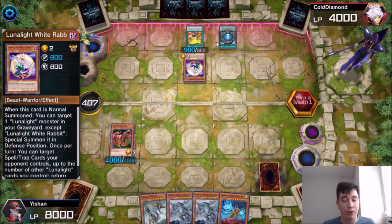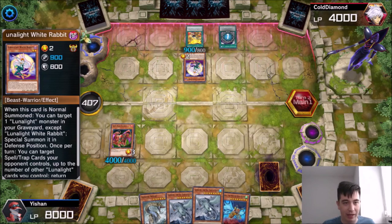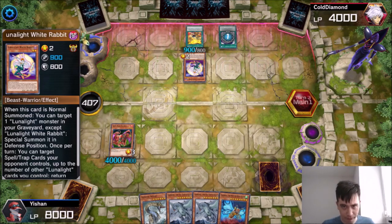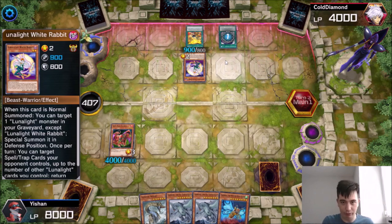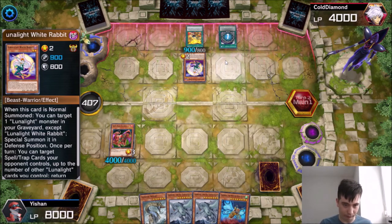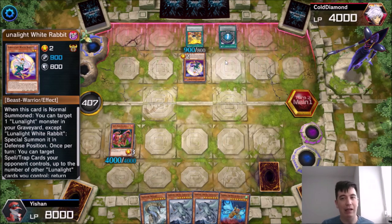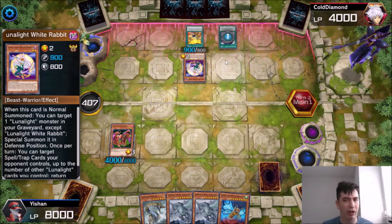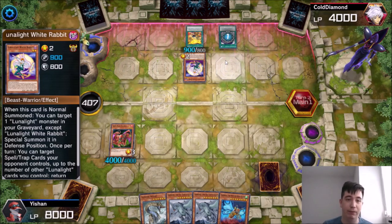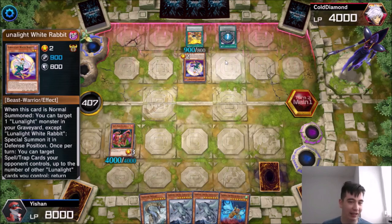We have a Gren Maju here. I know this Lunalite deck can OTK as well, which is probably why he passed the first turn. It's a little unfortunate that he didn't have anything on the field we could just Kaiju. One issue I have with Master Duel is it feels like it allows you to take a long time — you don't have to play quickly, which is fine for new players, but in a tournament setting people would be saying 'speed it up.'